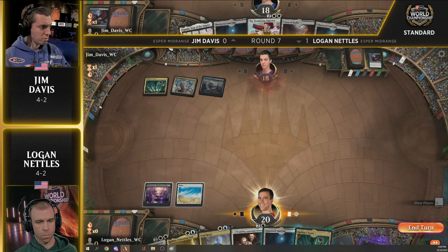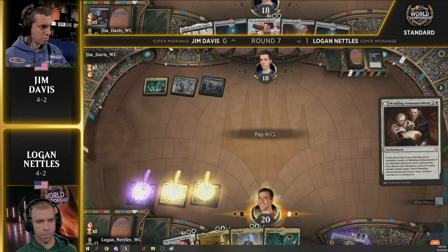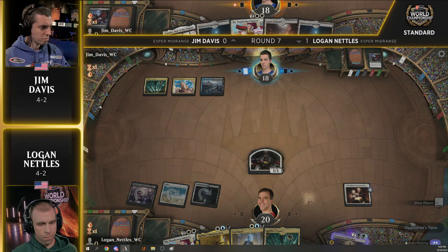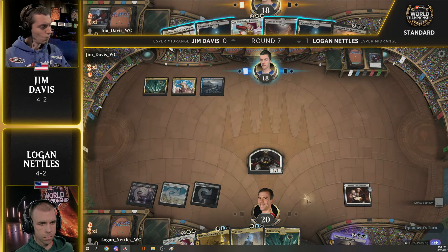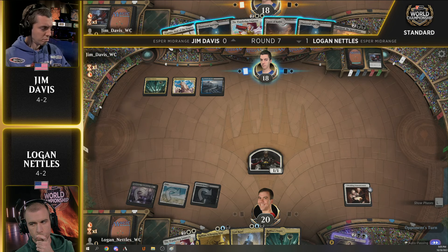It feels like not playing Wedding Announcement as early as possible would be a very bitter pill to swallow for Logan Nettles, just to get his mana under him. Infernal Grasp is going to keep the life total as high as possible for Jim, and we're going to see Wedding Announcement hit now. He gets a 1/1 out of the deal before passing. Sheldraq the Apocalypse off the top for Jim right on time — could just choose to run it out and force Logan to have a way to kill it.